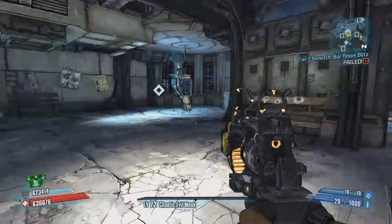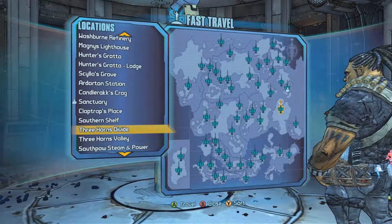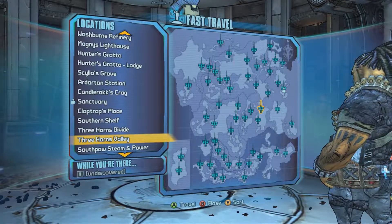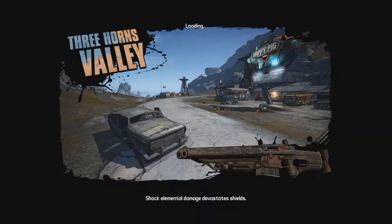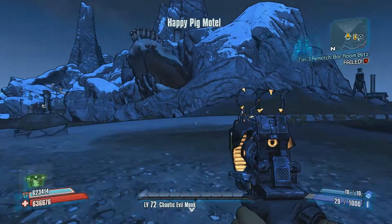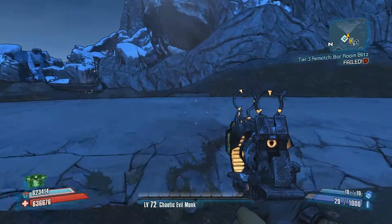What is going on YouTube, it is Vengeance here coming to you with another Borderlands 2 video. This one is going to be on the legendary Infinity Pistol. You start off by going to Three Horns Valley — you have to kill Doc Mercy, and the only way to get access to Doc Mercy is from the mission from Zed in Sanctuary called Medical Mystery.